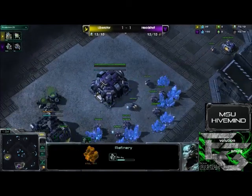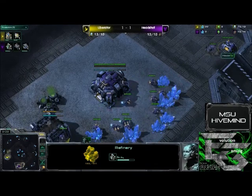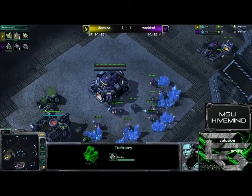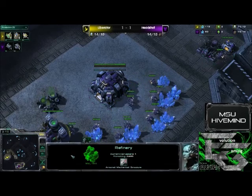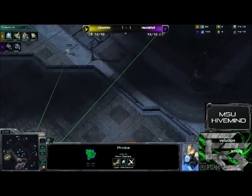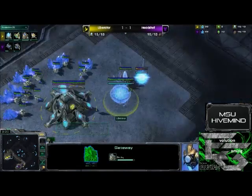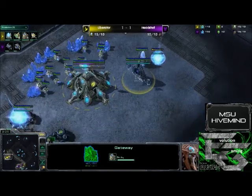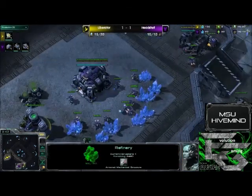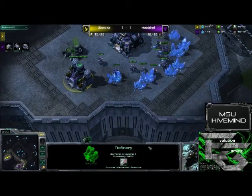We do see Headshot deciding to go for the gas before the refinery. This can lead into some interesting play later on, such as Marauder expands, Reaper expands, different gas-heavy builds depending upon what the player has in mind. Headshot in the past has been known for his drop play — he is very, very good at it and likes to make it as painful for his opponent as humanly possible. The first gateway for Liberator is going down now, and the first assimilator is also finishing up for him. The refinery for Headshot is done.